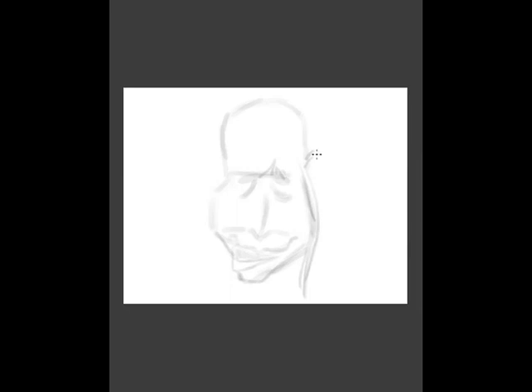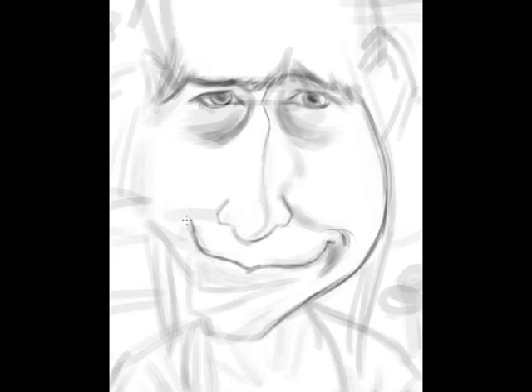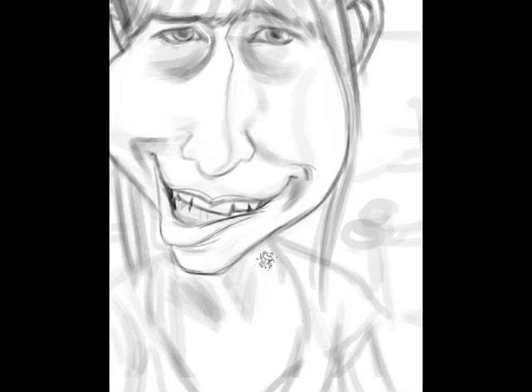Hey guys, welcome back for another edition of Character Speed Painting with me, Marcus Cota. Today's Character Speed Painting will be of none other than the Dodger. Dodger is a girl gamer who has a couple of YouTube channels. On her main channel, Press Heart to Continue, she talks about video game news, and on her other channel, Coffee Time, she drinks coffee and talks about whatever's on her mind. She's also part of the GameStation, another channel that does a lot of video game media. I'll put links to her channels in the description below.